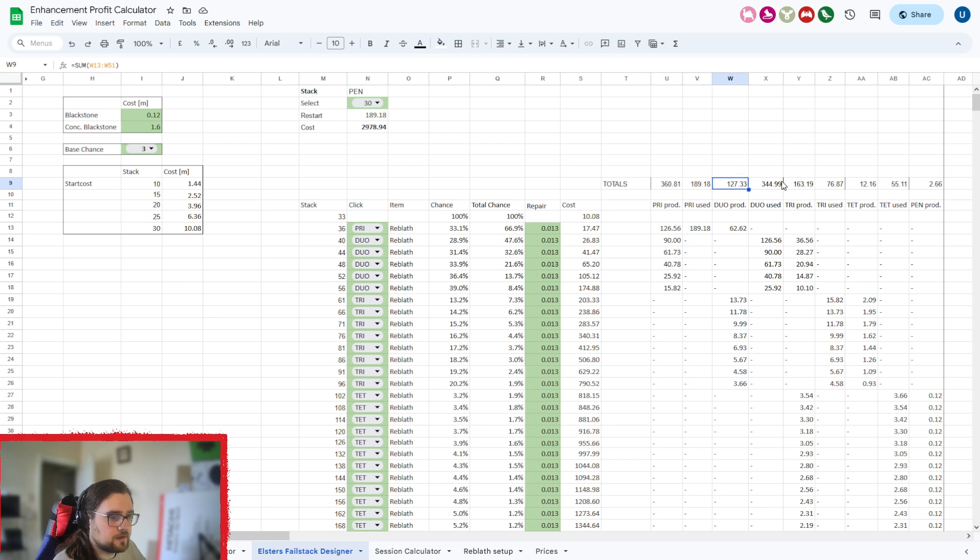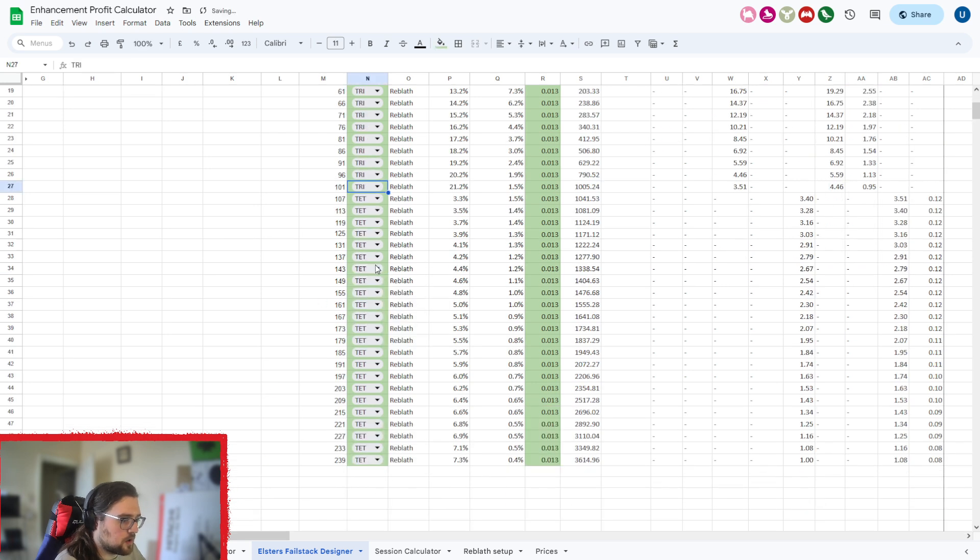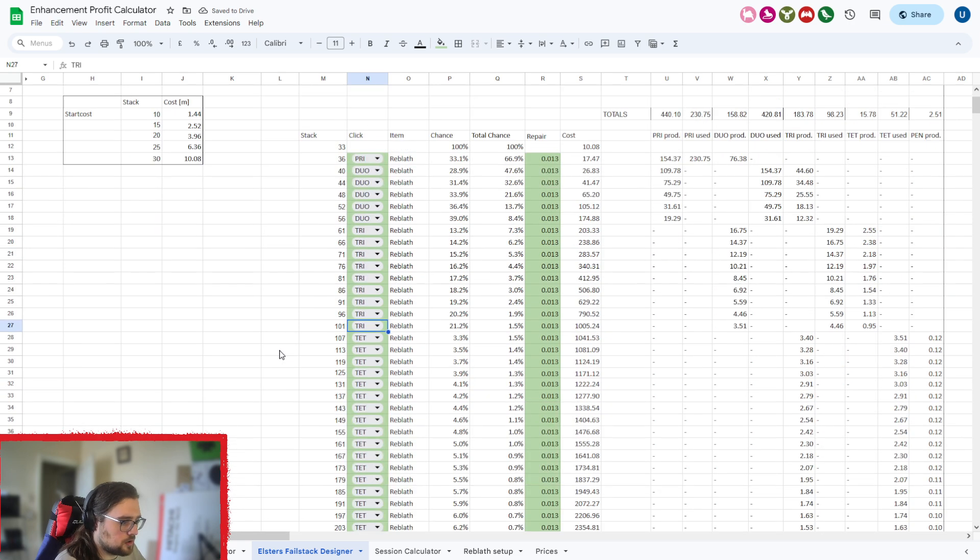What you need to bear in mind is the discrepancies between what you produce and use of each tier. As you can see, this makes more PRI than it uses, however it uses more DUOs than it produces. It produces more TRIs than it uses — which is good — but it uses way more TETs than it produces. So this isn't self-sufficient, and you'd want to adjust it to be self-sufficient. Let's say you stick at TRI here — you're short of the PEN stack.